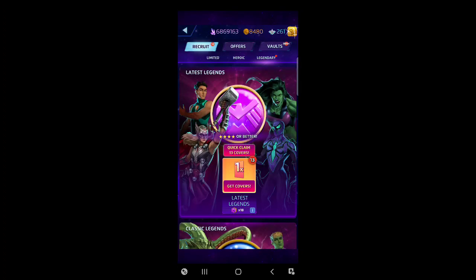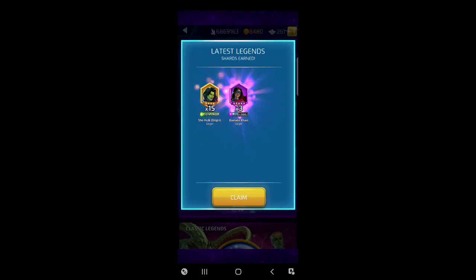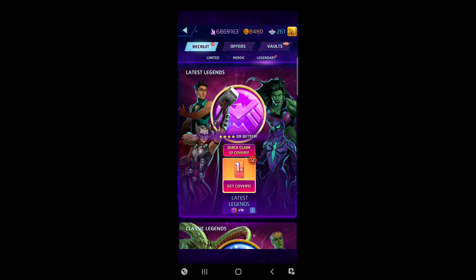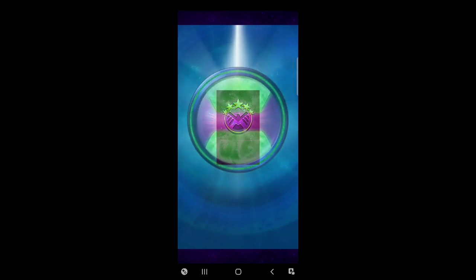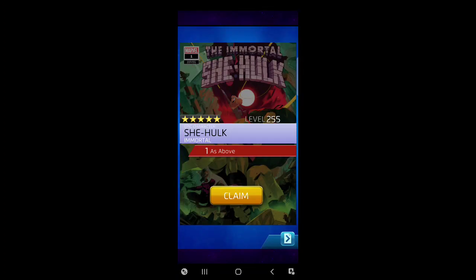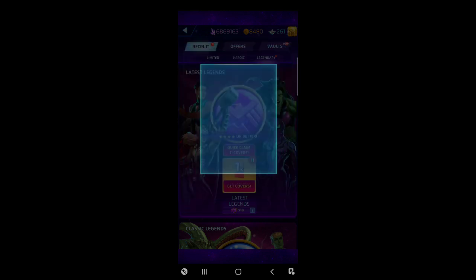Mantis. And another — another green She-Hulk! She might be champable now too — this might be a glorious day. Oh my lord, please be a Chasm right now. Okay, it's not, but fine. I mean if it's another legendary token from champing — I'm going to use it, so win-win.